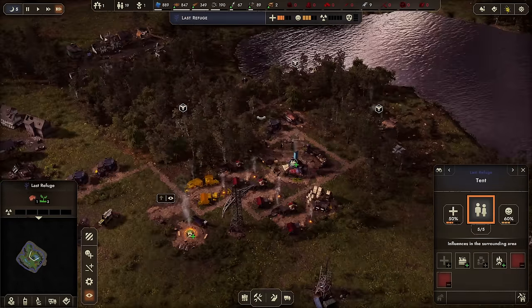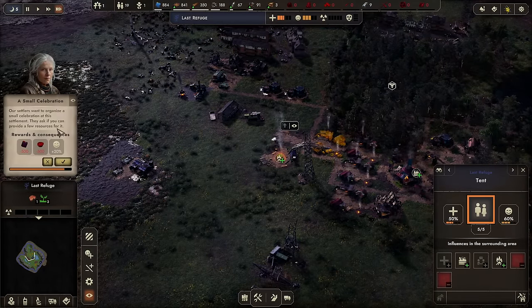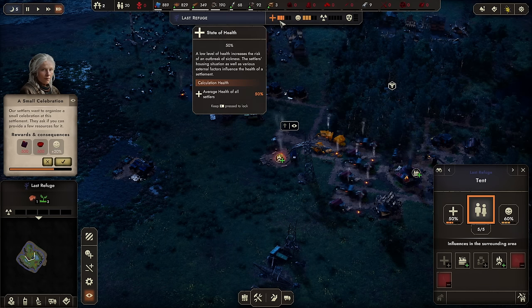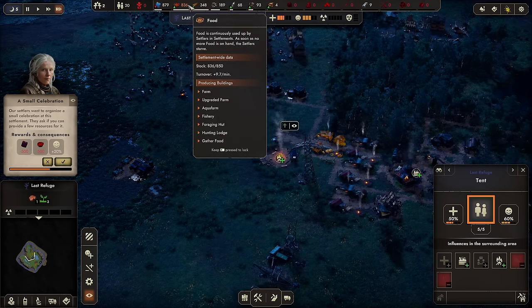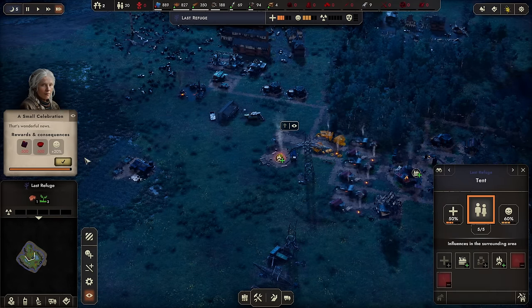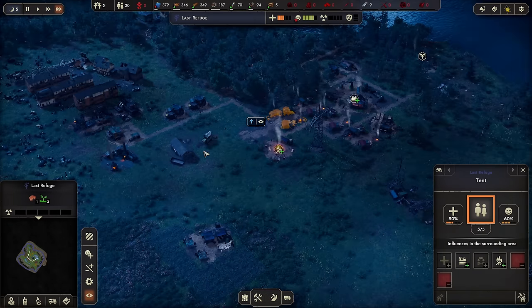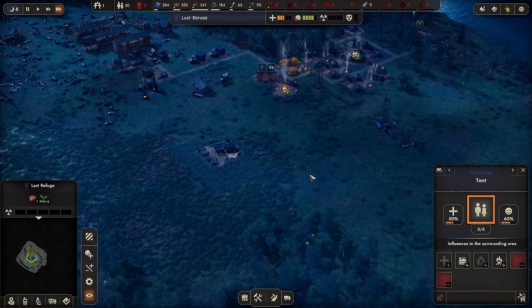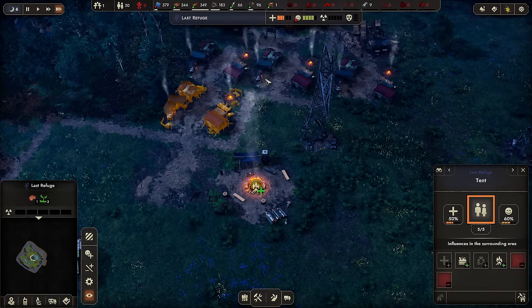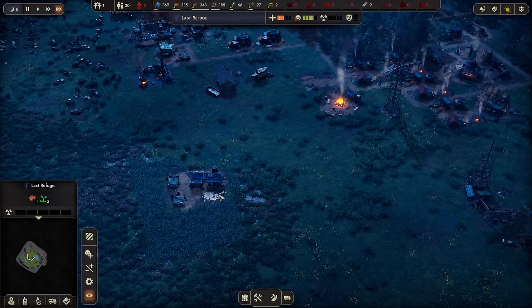We want to organize a celebration at this settlement. They want 500 water and 500 food to give us 20% confidence. That's a lot of stuff — 500! But alright, go right ahead, use it all — what do I care? What we need is to get more cloth in here so we can get more houses because we are just at our max now.